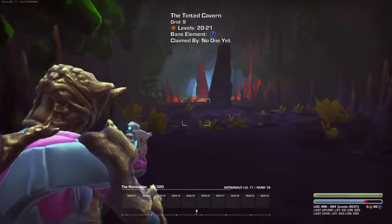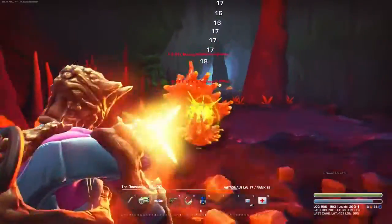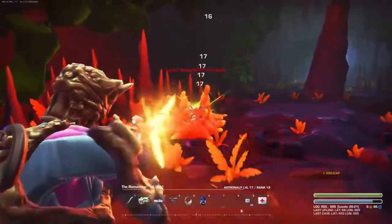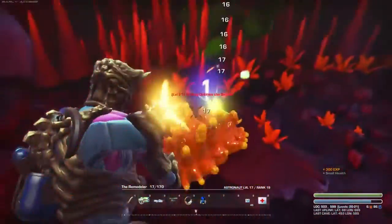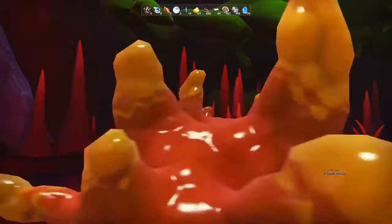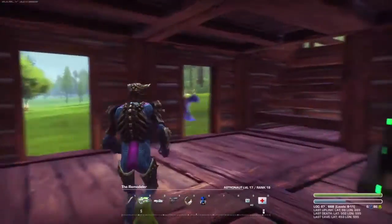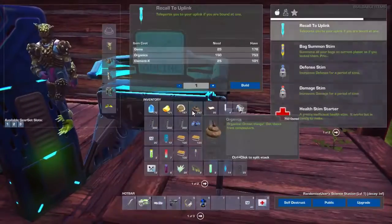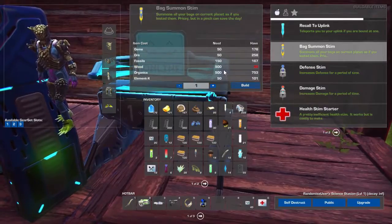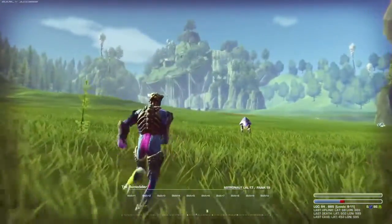So they're not too tough, which is interesting. However, I don't really have as many assault rifle bullets as I'd like. This is taking forever — this is a level 21 big'un. Hopefully this will give me so much experience I won't know what to do with it. I'm on top of it! Ow, that went wrong. Try building a bag summon stim at the science station. I could build that, but I lost most of my wood — I've just burned it all in the jetpack, haven't I?